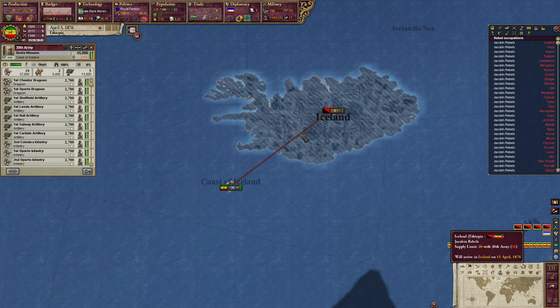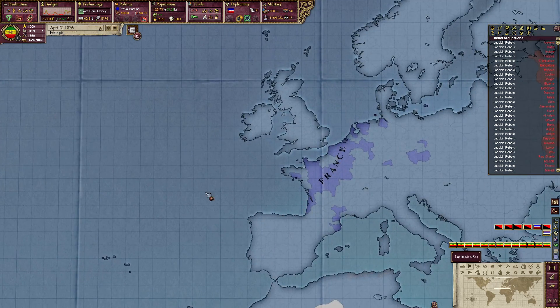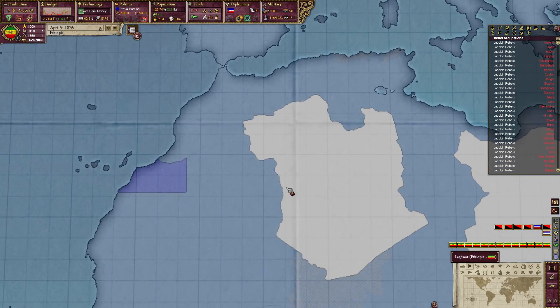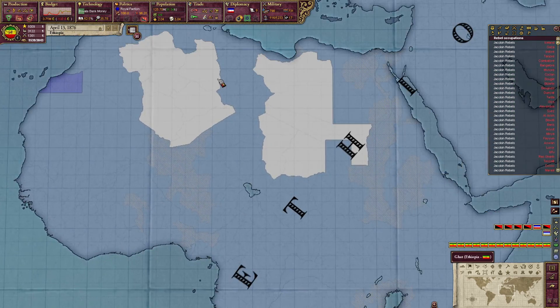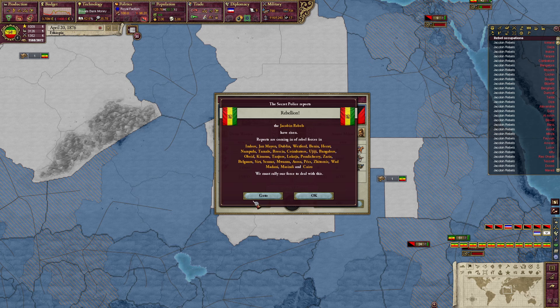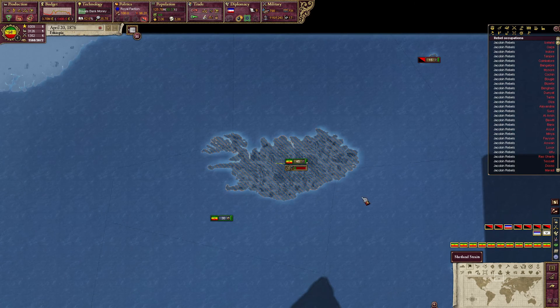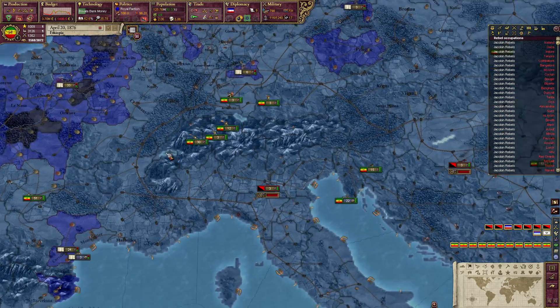In we go. We're barely losing money right now — I'm very happy about that. I'm feeling like maybe we chill for a little while. Our infamy is a thing. More Jacobins — fair enough. Where all did they rise up?